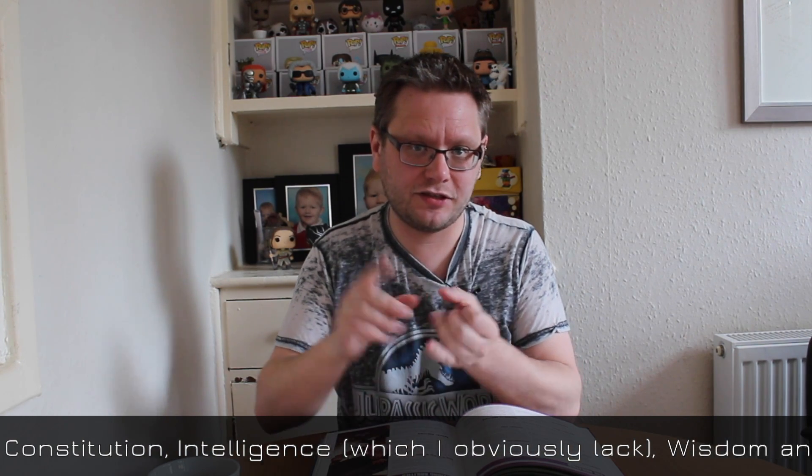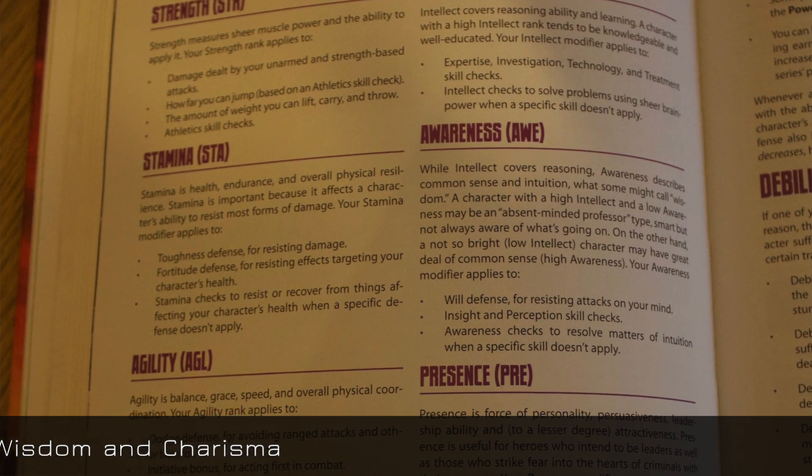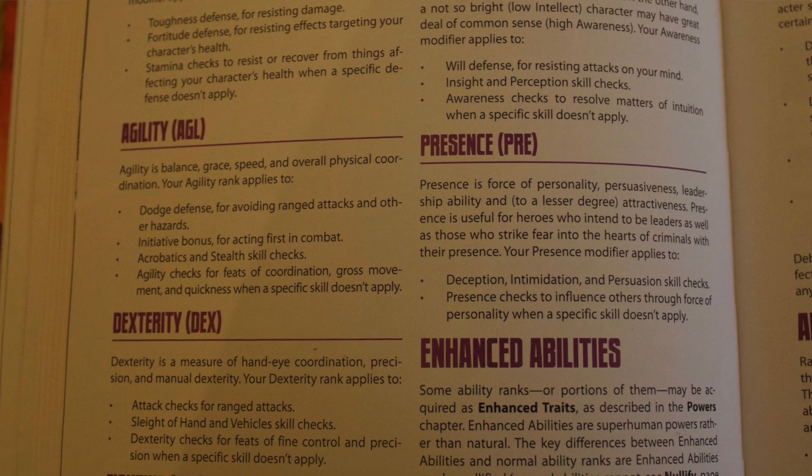Mutants and Masterminds have added extra abilities. You have strength for how powerful you are, stamina for how much your powers take up and how much you can do without getting tired, agility for how you can jump about and swing about and bounce off walls, and dexterity for aiming weapons. You have fighting skills for hand-to-hand combat, intelligence which is obvious, awareness which covers spot, search, hearing, and feeling, and presence which is how people perceive you — so flying down from the sky you can roll presence and they can be quite scared of you. It's nice that they've added abilities rather than just the usual six.